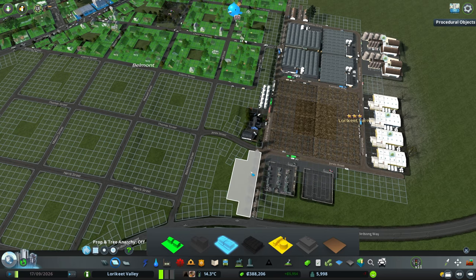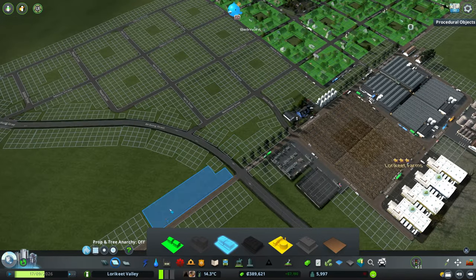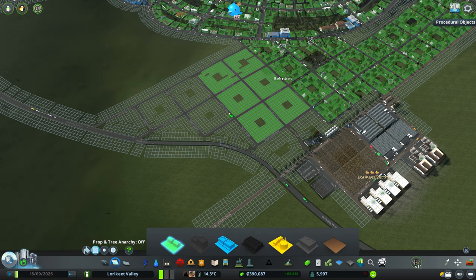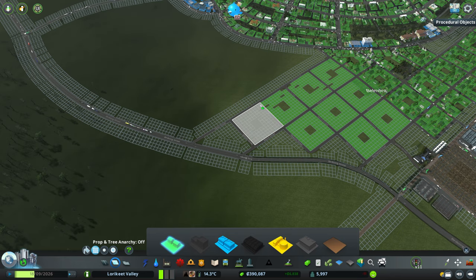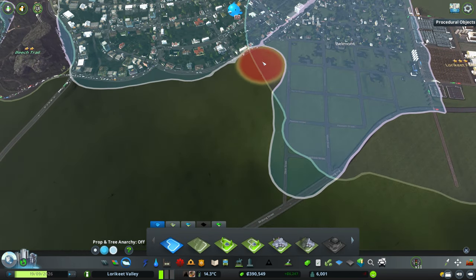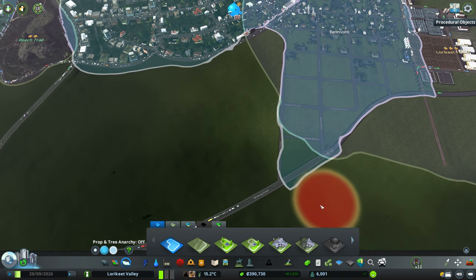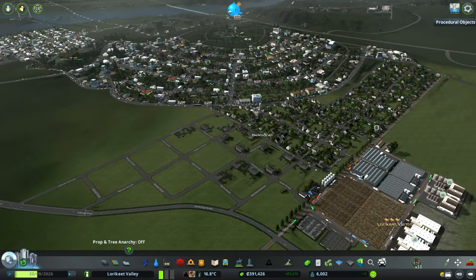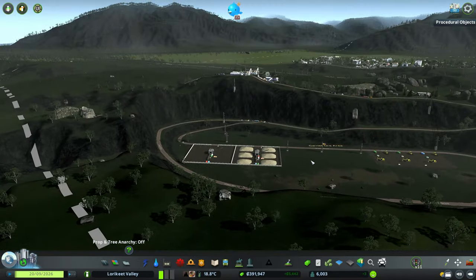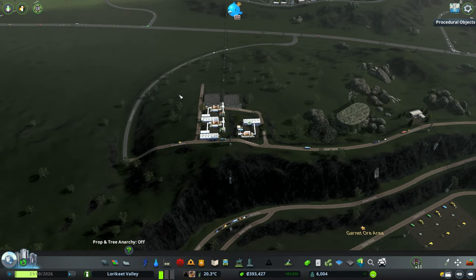We'll use a tiny bit of light commercial just up against the farming area — actually, I don't like that, let's not do that, because we've got our nice little trees here. Let's just lay down all of this as residential. Obviously we've got so much demand right now that this is probably going to fill up quite quickly. So that should get us a little bit more population in. Let's go check on our ore area and see how that is looking — we've got a bit of ore being extracted, and a little bit of metals being produced, which is good.